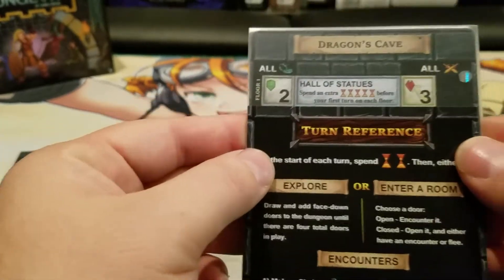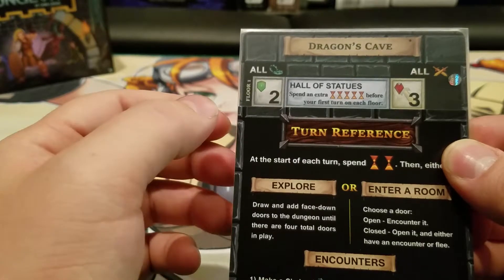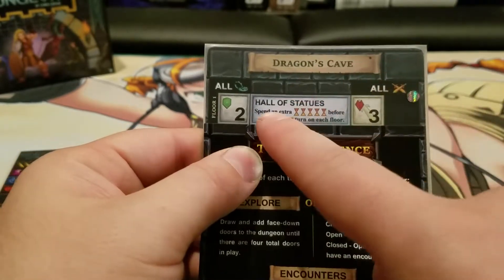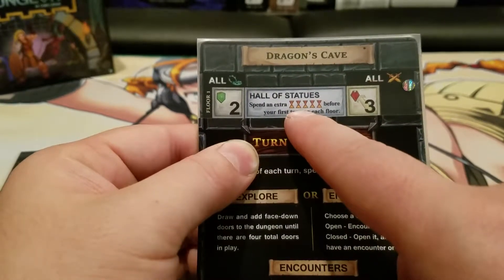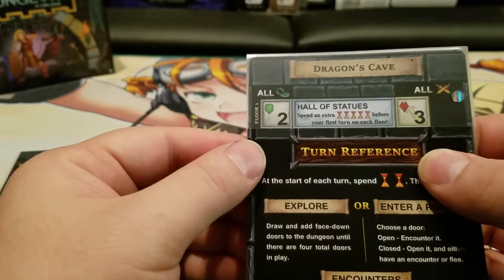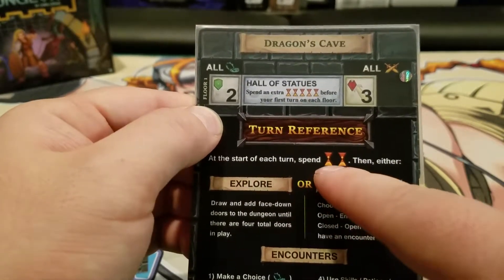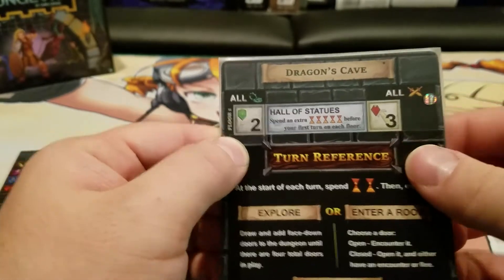You're going to take that and put it under your turn reference sheet with the first floor showing. This first floor is a challenge that doesn't go away — whenever you have a trap challenge or a monster challenge, you have to do this as well, or suffer the consequences. You also have to do this white box the first turn on each floor, so the first turn of this floor you're going to have to mill the deck five times. The hourglass represents time being spent, and spending time is just taking two cards from your deck and putting them into your discard pile. It says you have to spend an extra five time before your first turn on each floor, so be really careful about that.